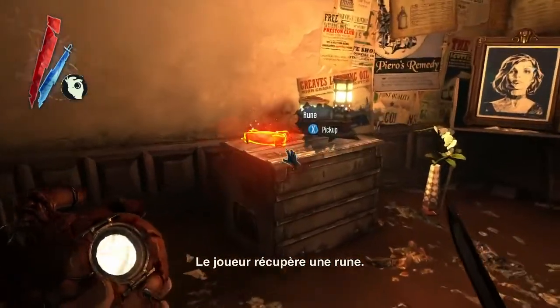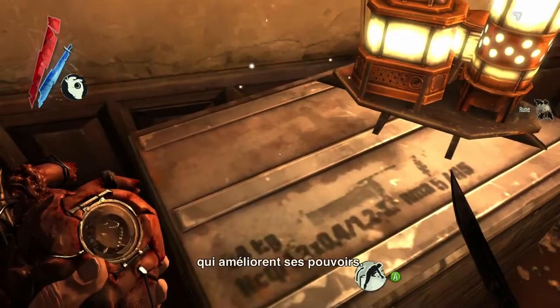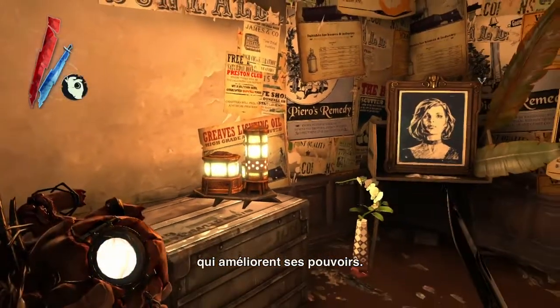Here we see the player collecting a rune. He's using the heart to locate those runes. Those runes are used to upgrade your powers.